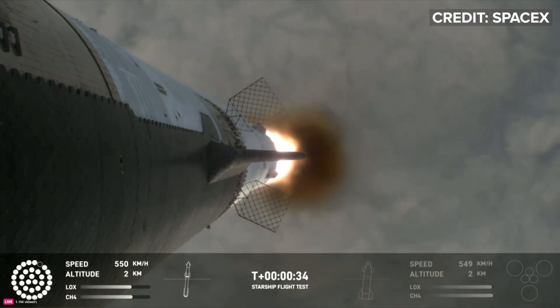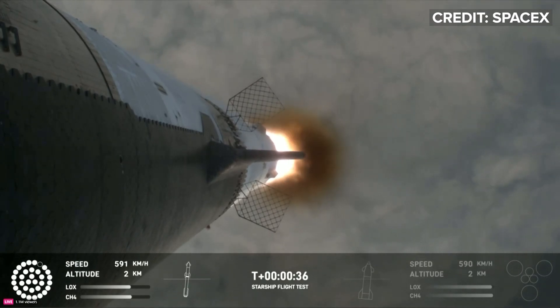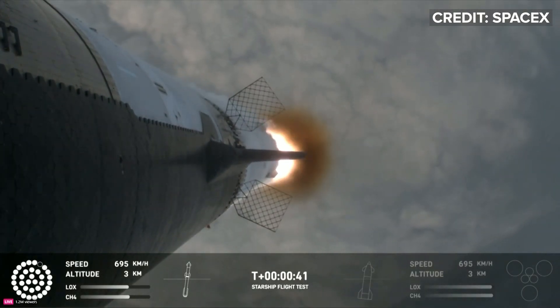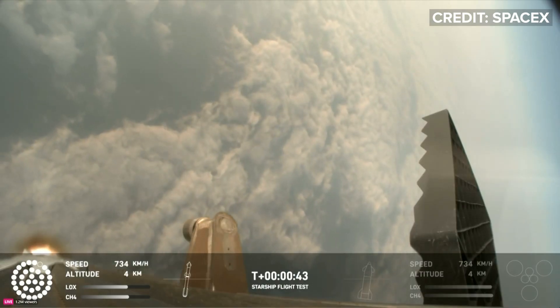30 seconds into flight, the rumbles are still building here in the Raptor's Nest. We're seeing 32 out of 33 engines lit on the Super Heavy right now.